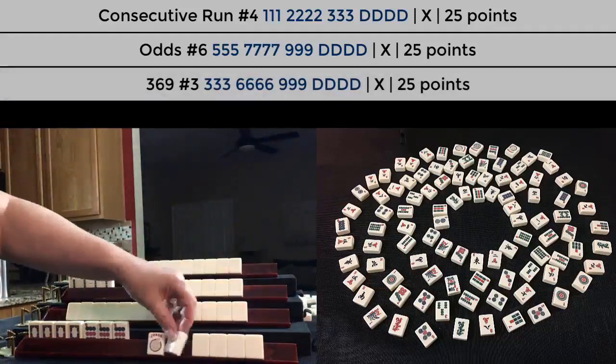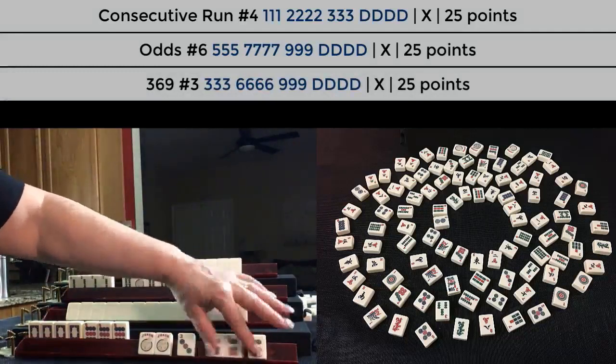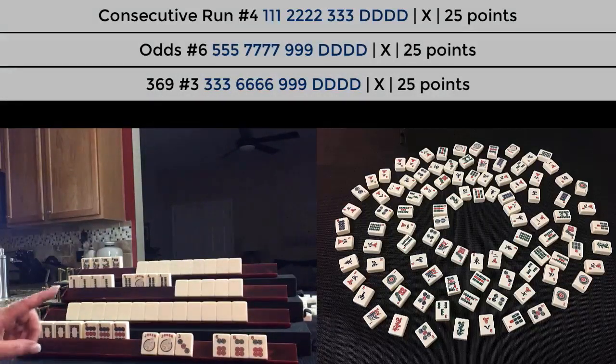Let's see. Three-six-nine. All the sevens and eights are out, so seven-eight-nine would be unlikely because I would need a lot of jokers. Five-seven-nine — same thing — the fives and sevens were all out.